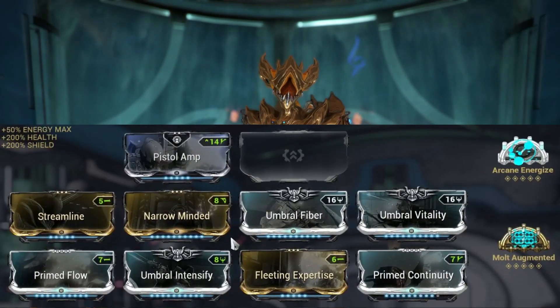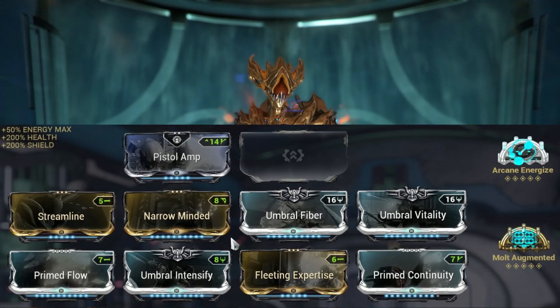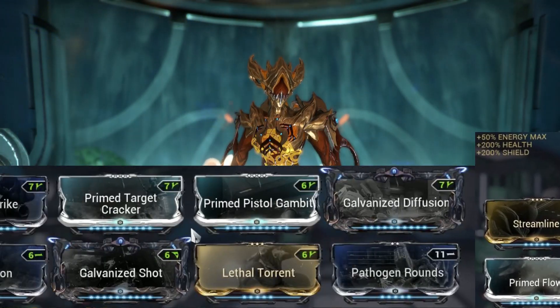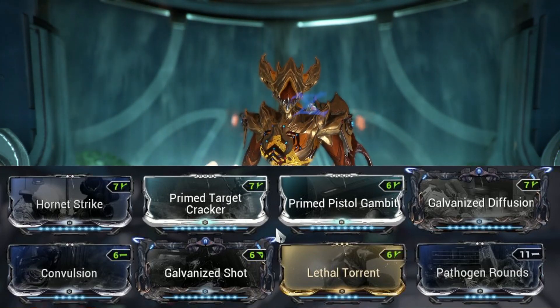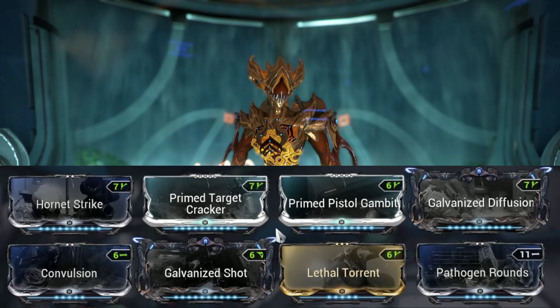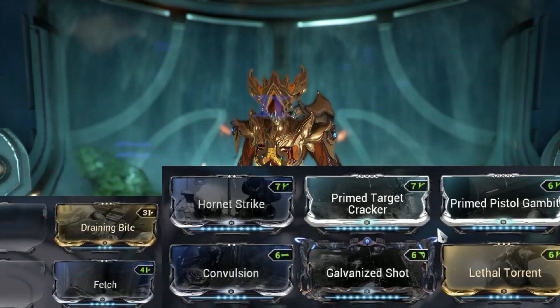For the second build, you will need both arcanes as the content is quite a bit more difficult due to the endless nature and much higher levels. You will also need a full set of Umbra mods just to survive some of the ranged attacks. For the regulators, you must run corrosive, as it deals 75% more damage to the three strongest units on Damus while stripping some of their armor. For a budget version, the primed and galvanized mods can be dropped for their normal counterparts — but obviously don't do this on the endless bounties.